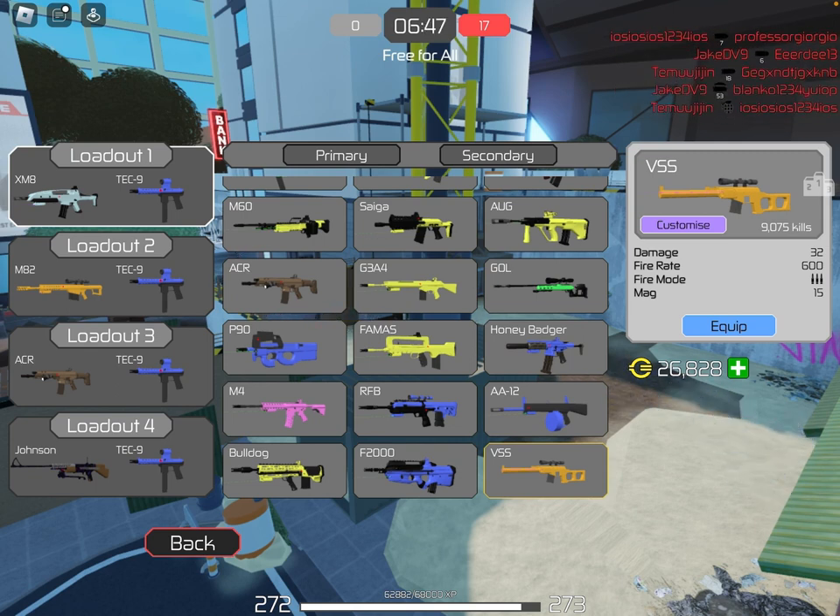Now the VSS has 32 damage, which is 2 more damage, 600 fire rate, which is 50 less fire rate, and a 15 magazine capacity. But the lower fire rate is actually good, because now we've got more bullets in it, we can probably hit more shots, do more damage, and get more kills.